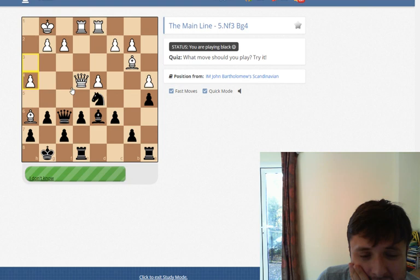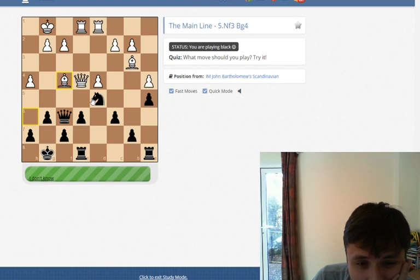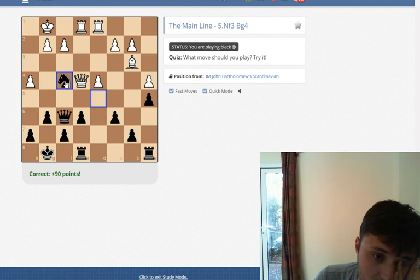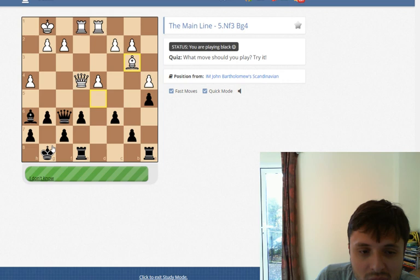Bishop to f4 comes to mind as a first move — I think that's the move; that's the text move. Has to be right. And here I have to take with the knight, otherwise I'm losing. He takes with the bishop; I have to take this bishop, otherwise I'm losing a piece. And it's nice — this bishop protects my dark squares around my king. Very, very nice.